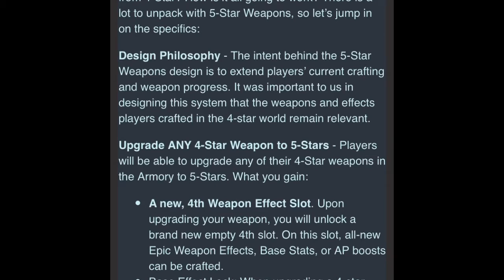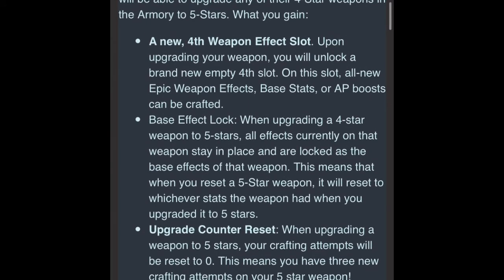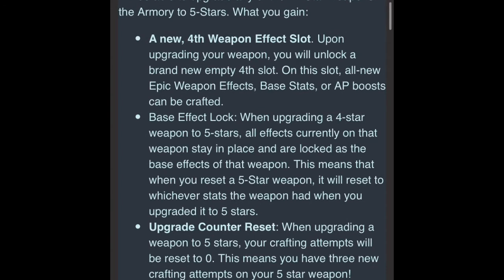Instead of just earning 5-star weapons, you are able to upgrade any 4-star weapon to 5-stars. By upgrading your 4-star weapon to a 5-star weapon, you are now granted an additional 4th weapon effect slot. In this 4th spot, you can craft the new epic weapon effects, base stats, or AP boosts.